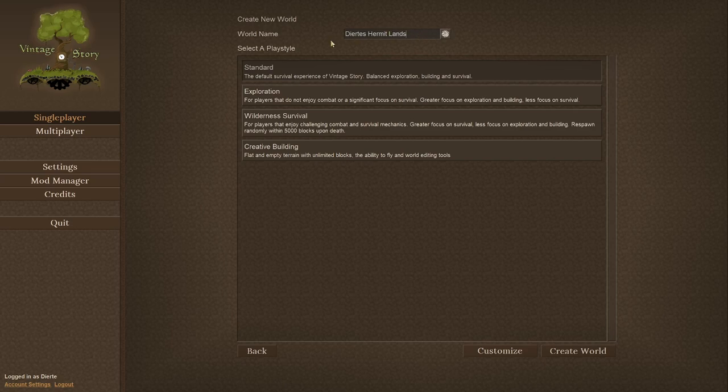Let's name it... Dirty Mark or Reserve — something like that. It's going to be our own personal reserve. Here we go, we're going to create the world.